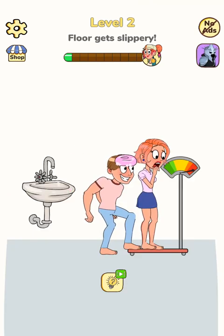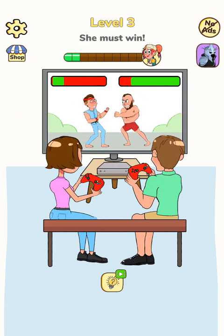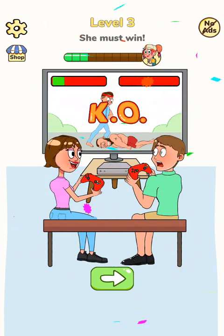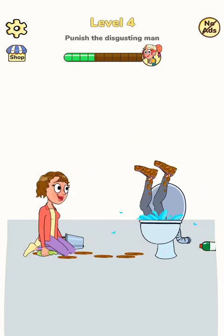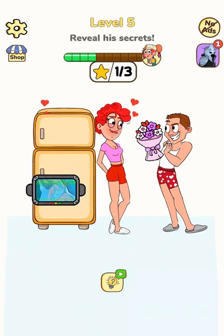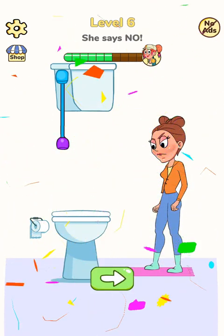Floor gets slippery. She must win. Punish the disgusting man. Reveal his secrets. She says no. Find the murder weapon.